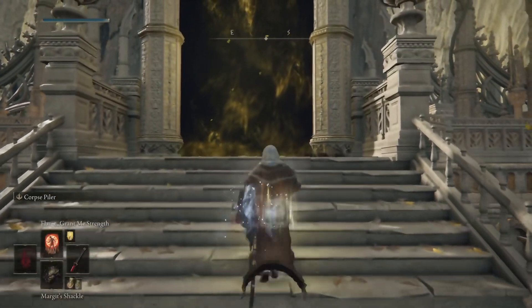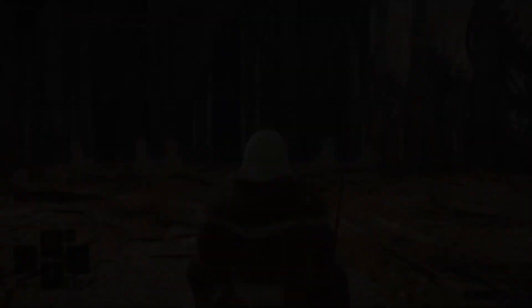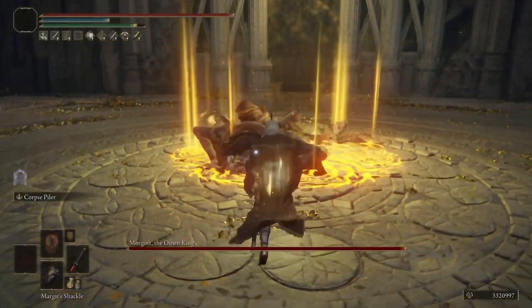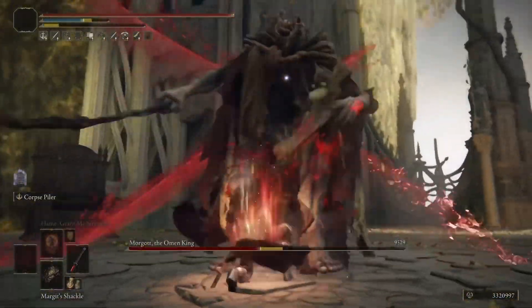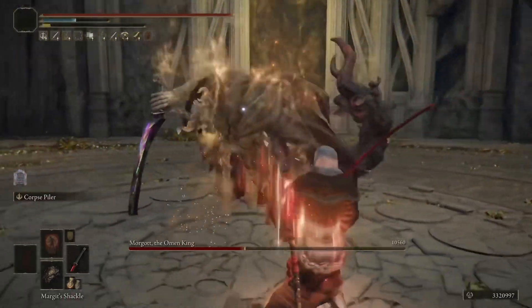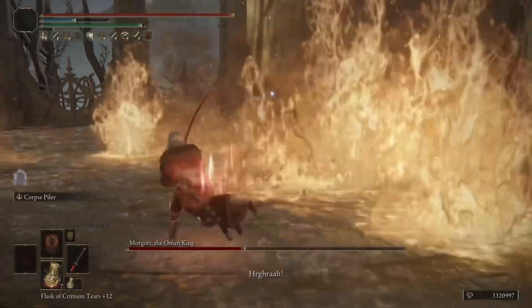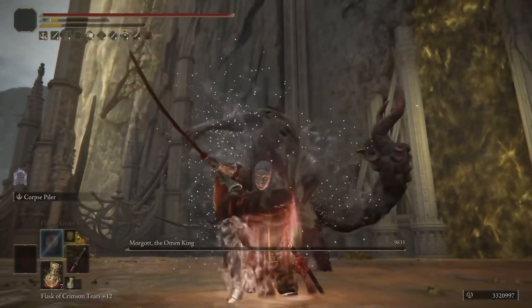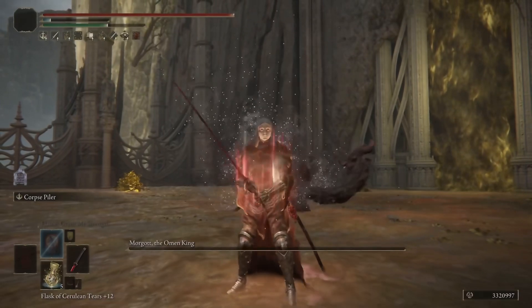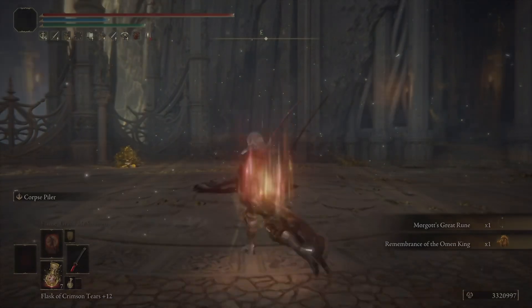Now on to Morgoth. After using Flame Grant Me Strength and Golden Vow, and drinking the consecutive attack tier, we're going to go in and fight Morgoth on New Game Plus 7 using the Rivers of Blood. We're going to use the shackle, of course, to get the drop on him. At this point we're able to phase him very quickly and do a lot of damage — I believe bleed proc'd on him at least once there. We're going to attack Morgoth again, because he's neutral to fire and takes the full complement of fire damage. He gets absolutely shredded by the Rivers of Blood on patch 1.08.1. So, is the Rivers of Blood still good? Yeah, it's decent.